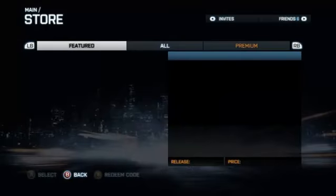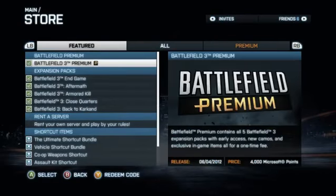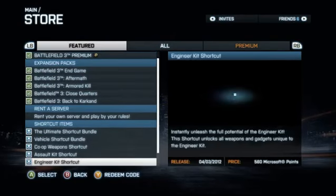From there, select the Recon Kit shortcut, and for 560 Microsoft Points, you can instantly make all Recon unlocks available.